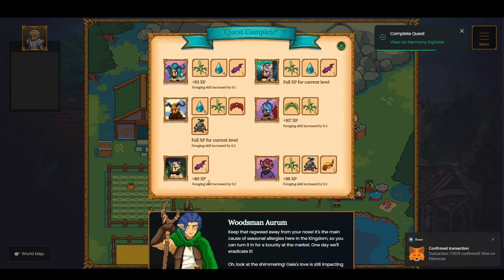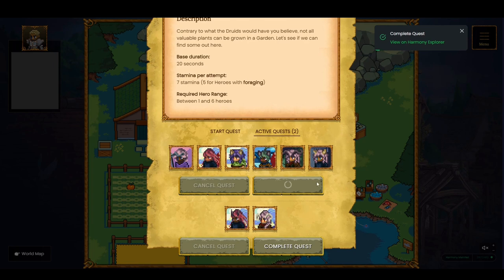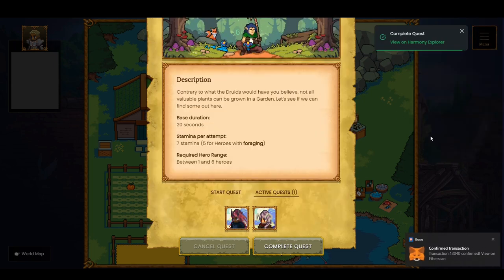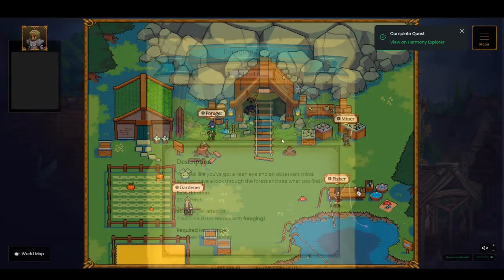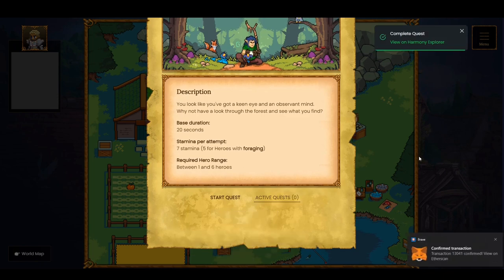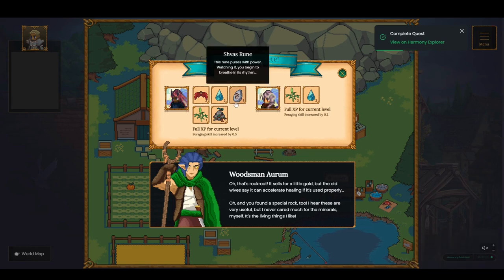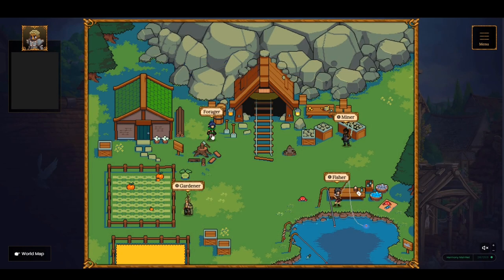The second round of quests have been completed, and here are the rewards. Let me go ahead and complete the third set. And here are the rewards from those heroes as well. I'm now moving on to the last round of foraging heroes. In this case, this particular hero got me a rare item — a Shavazz rune, which is used to level up your heroes. Right now this rune is being sold for about $20 to $23 USD. So generally quite a good run for these foraging quests.